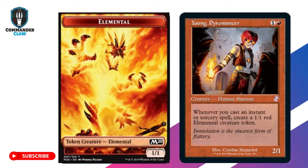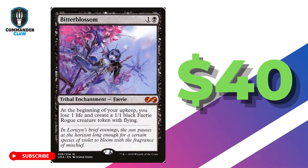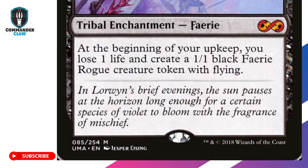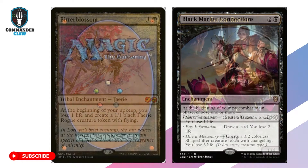Young Pyromancer — don't underestimate this teenage pyromaniac, who is perfect for early game token generation at just 2 mana. Bitter Blossom is the most expensive 1/1 creature token black staple in Magic: The Gathering. It creates 1/1 flying faerie rogues at a high rate, and is especially dangerous if left unchecked.